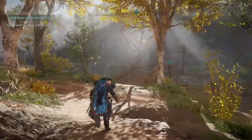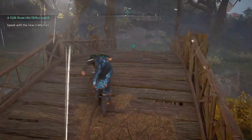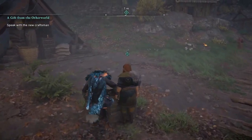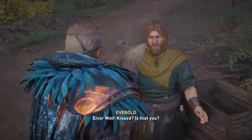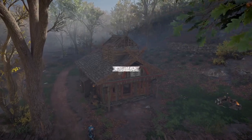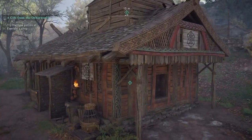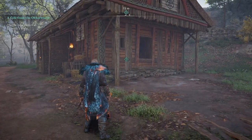You talk to Everald the new craftsman and you'll get a cutscene that gives you more background — I'm going to skip that, no spoilers in this video. After the short cutscene, his workshop will be built automatically. You need to build this new building, but you won't require any materials or supplies.